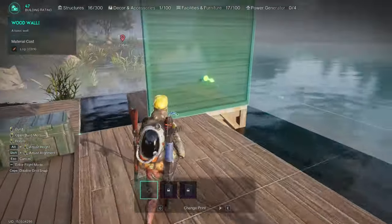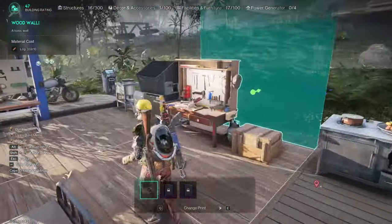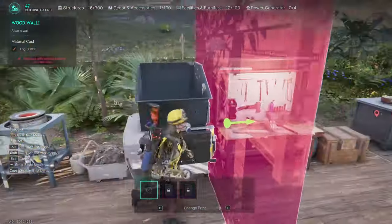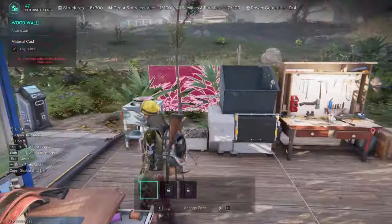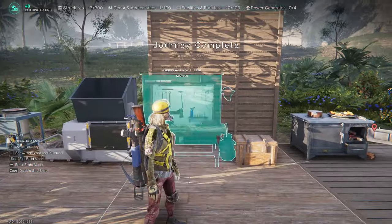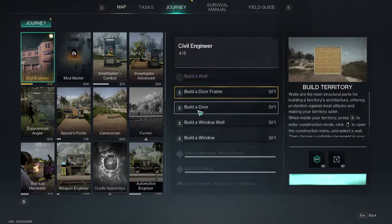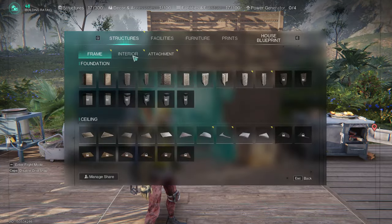Now let's put up the first wall of our house — it's a beautiful solid wood wall. I'd say this is the perfect spot. Obviously there will be more walls, not just this one, but the missions require this one so let's do it.